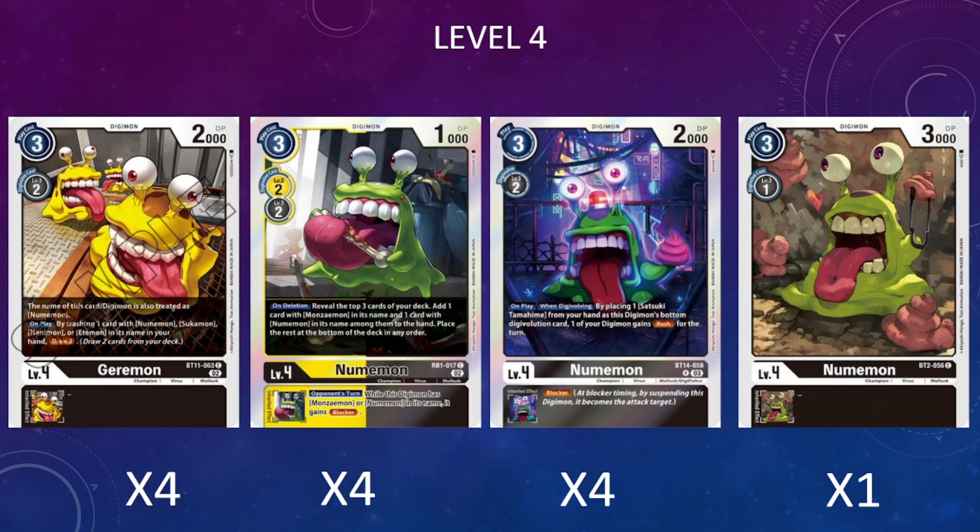I'm also running four copies of the RB01 Numemon. This is a pretty decent card with a nice on-delete ability that acts as a search tool, adding a Manziman and a Numemon card from among the top three into our hand. When he dies he's a nice consistency tool to make sure we get what we need set up. He also has an inheritable ability for higher stages where during the opponent's turn, as long as it's a Numemon or Manziman named Digimon, it gains the Blocker ability.